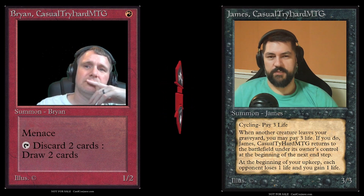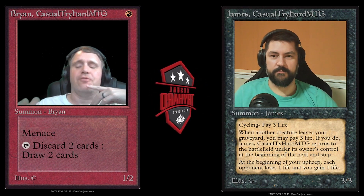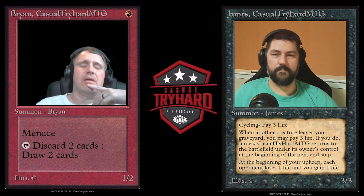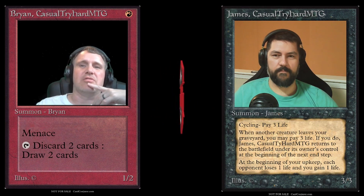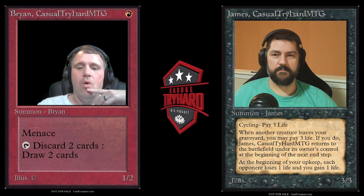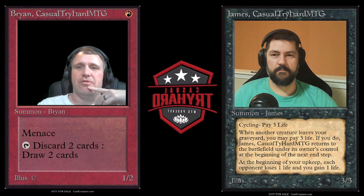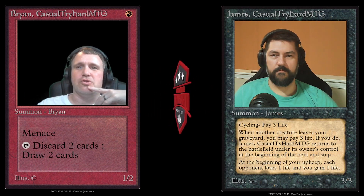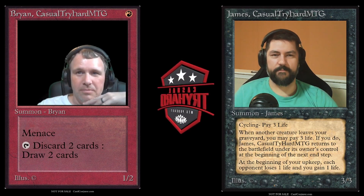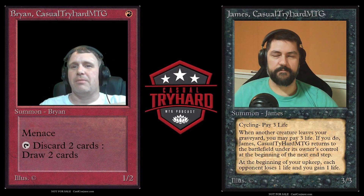After blocks are declared, there's a round of priority as you move toward damage — first strike damage first, and then regular damage. If you let damage happen and then give something first strike, it doesn't do anything — it is too late, because first strike damage happens first. This happened to me on Arena: first strike damage happened, there was a round of priority, my opponent did something, and then I tried to give my creature first strike. But first strike damage had already happened, so it had first strike but no opportunity to strike. Once first strike damage happens, you don't get another go at it.